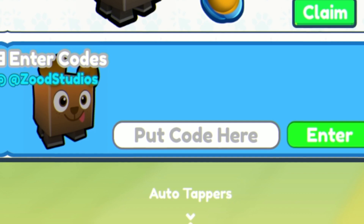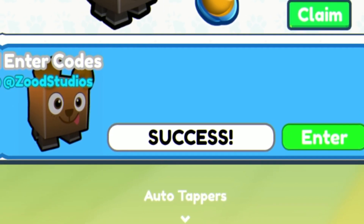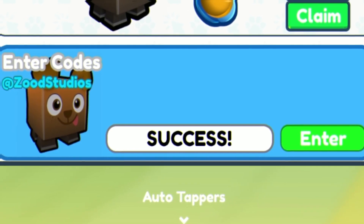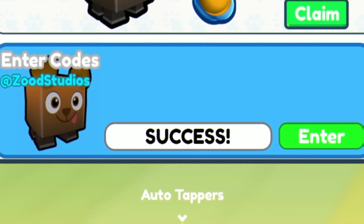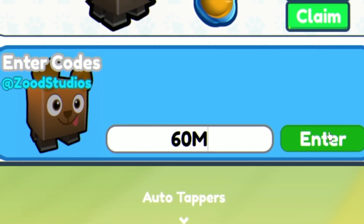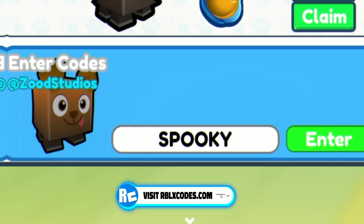Let's go ahead and get into this video now. For our first code today, we are going to enter the code UPD17. Click on Enter and redeem that code. Moving on, we have code 60M — redeem that code for a tap boost. Next, we are going to redeem the code Spooky. Make sure when you guys are redeeming these codes to put in the capitals like me — if not, chances are they're probably not going to work.